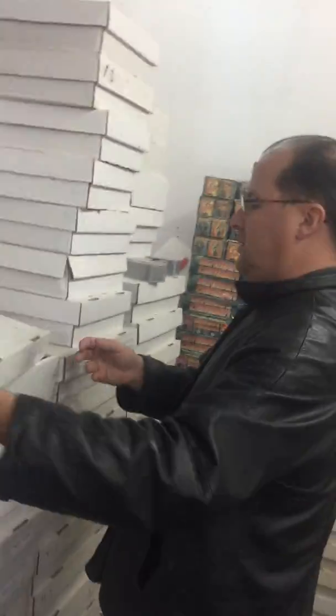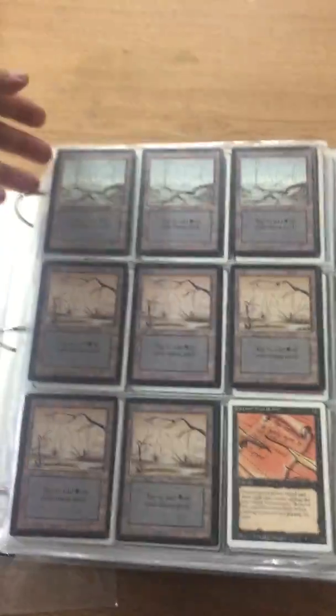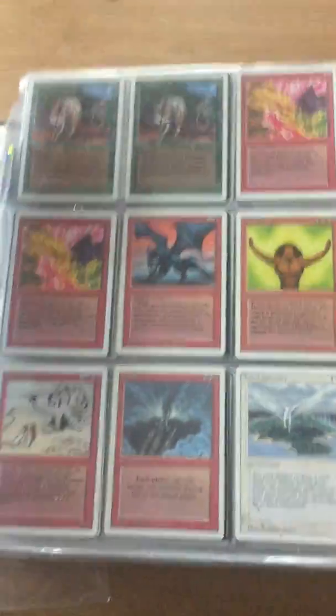We also have the Rares Binder over here. This Rares Binder starts out with some Beta Lands — there's not very many of them, there's some Swamps. Then we go into the regular rares and higher demand cards. These are cards from Revised, for instance. It goes to the base sets and then into the alphabetized other sets.